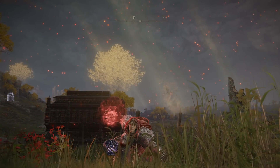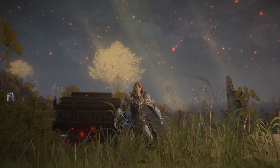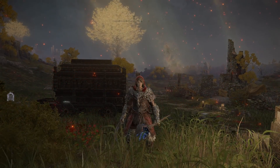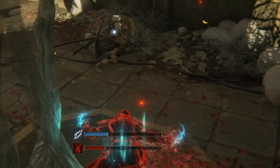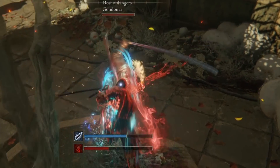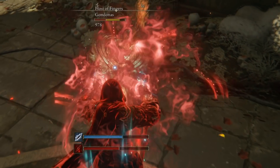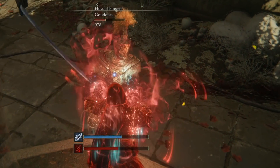I cannot overstate how good this is from a simple perspective of, yeah, this is a blast. Life Steal Fist: a crouch down, a wind-up, a lunge forward, and then a grab. A grab that locks you and your opponent in a macabre embrace, leaving the enemy returned to dust.